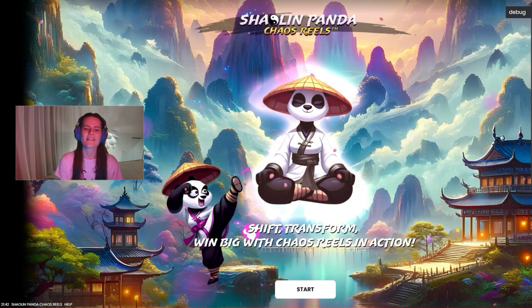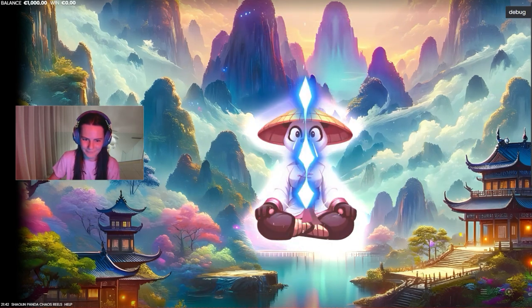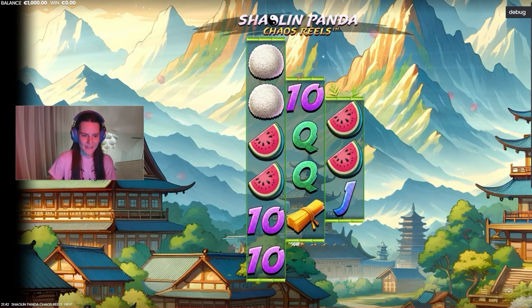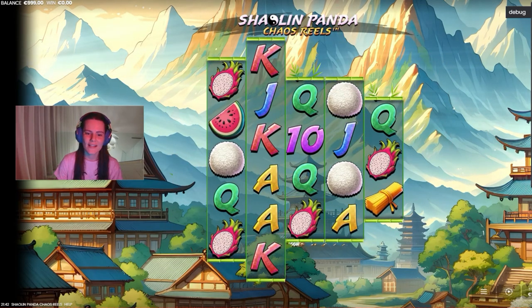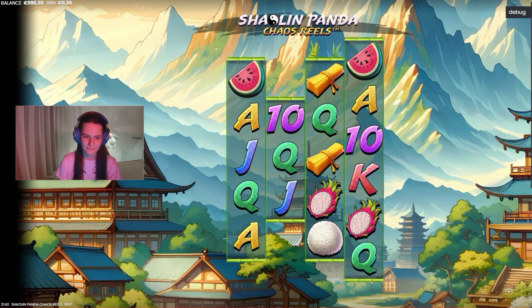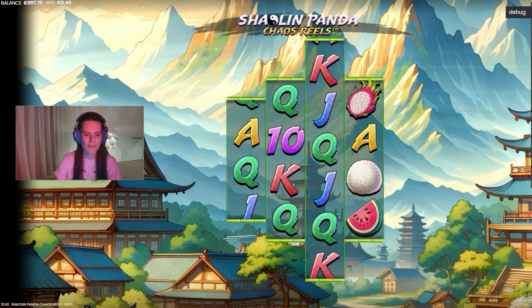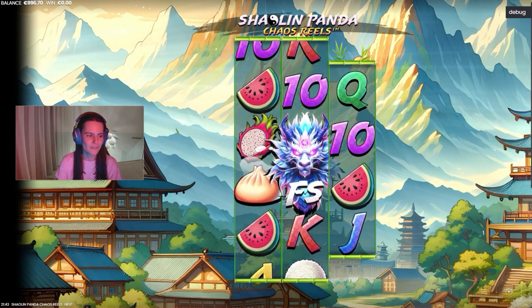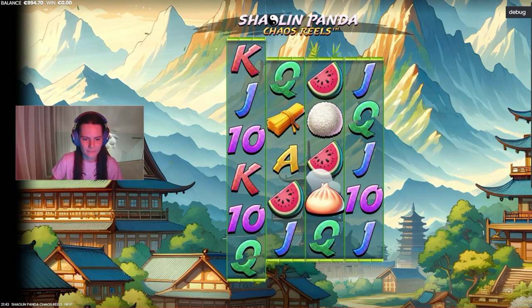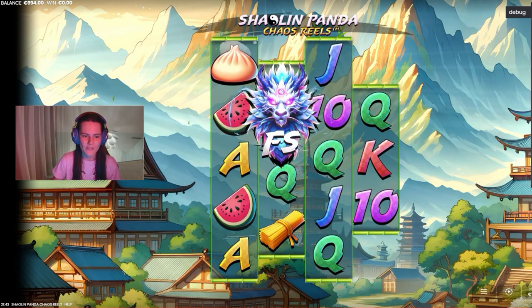Let's stop talking and go play. I hope this one will be absolutely a bestseller. Let's try a few basic spins — you can see the slot is changing with every spin. The background of the slot is beautiful, beautiful. We need to catch three or more scatters.